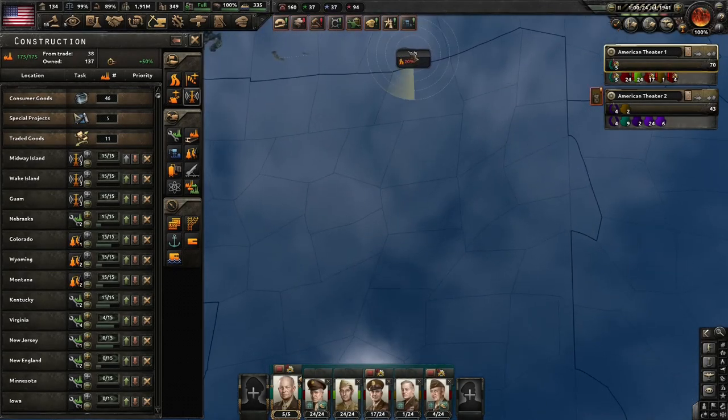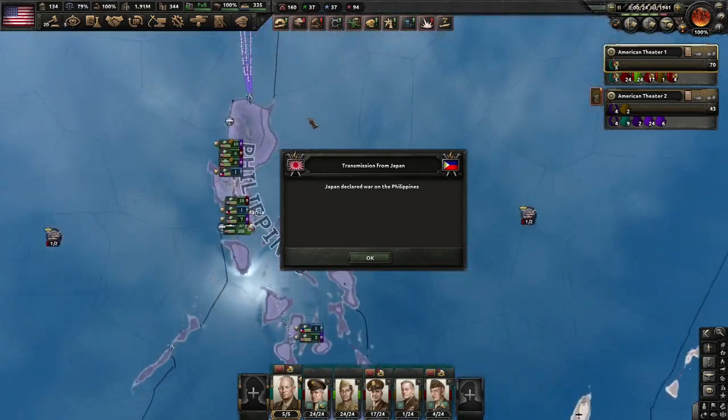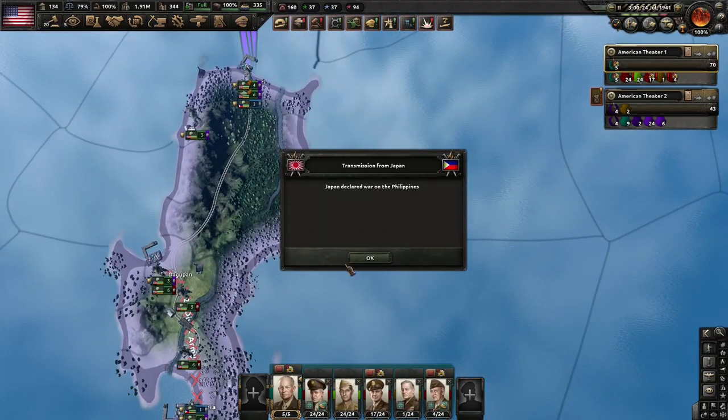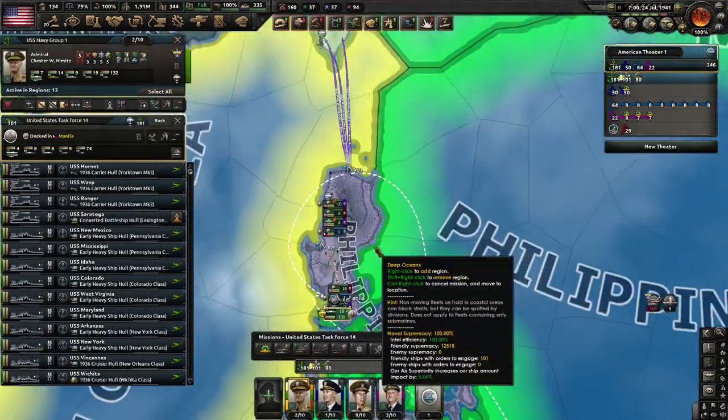Recently I tried out the Hearts of Iron 4 beta patch that changed some basic game mechanics. The main ones changed are combat width, various air and naval changes, tank armor, AI templates, and super heavy tanks.